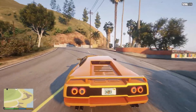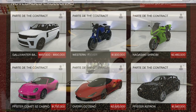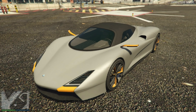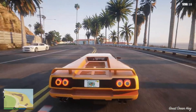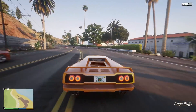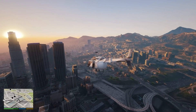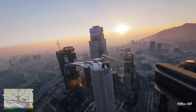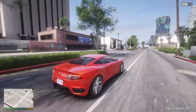Starting on the Legendary Motorsport site — I don't know if this is the order they're going to be released in, I ended up seeing this post on Twitter — we have the Overflod Zeno, which is going to be priced at $2,820,000. This is going to be a two-door supercar. This looks incredible, one of the best vehicles we're going to be getting in the game. As you guys know, this is a new hypercar based on the 2021 SSC Tuatara, and it's in the supercar class.